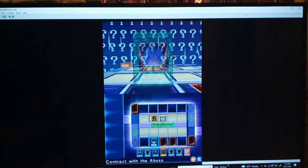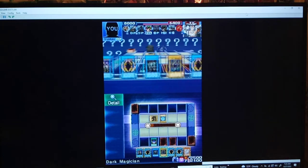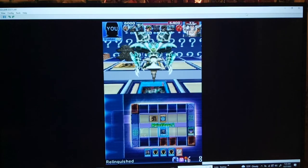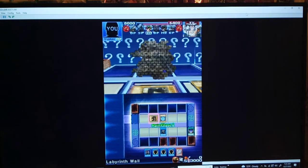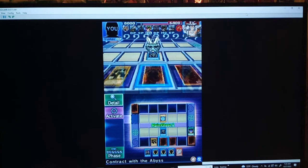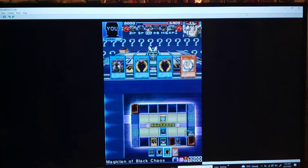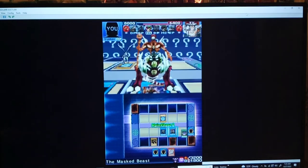Contract with the Abyss — select monster for Special Summon: Relinquished. Offer Dark Magician. This time we will take Labyrinth Wall like we did the first time. Yes, activate effect — you do want to use the Reflect effect of Relinquished. So there you go. Take that. Then we want Masked Beast — offer as necessary. Kaboom. The Masked Beast. These are some awesome ritual monsters, by the way.